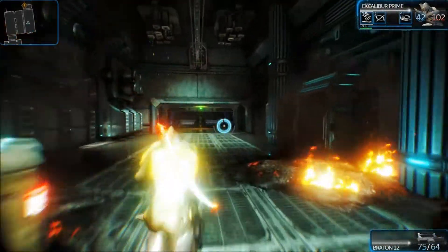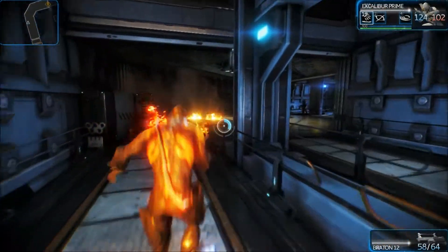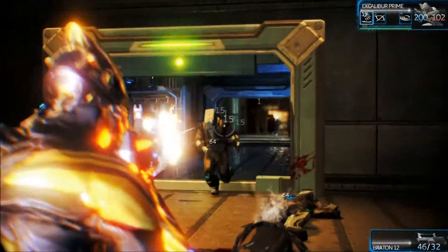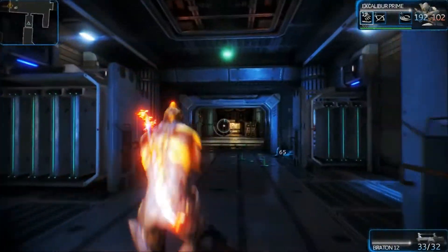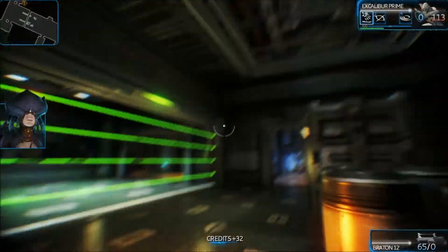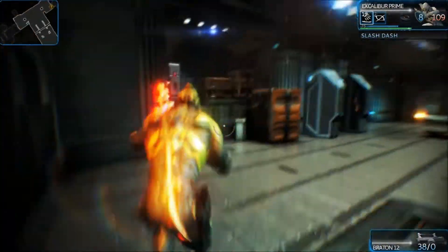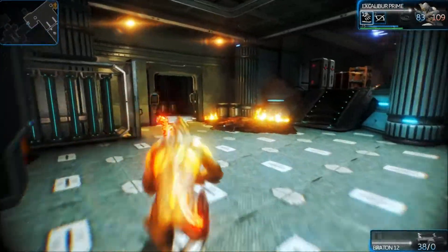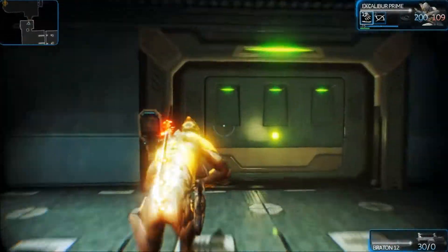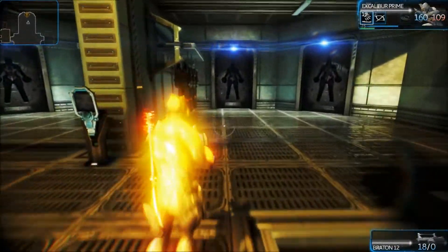We are getting our butts kicked - running away now. Where is this extraction point? I'm trying to do some awesome backward shooting but it's not working. There are guys in front of me too - this is a really hectic level. Make sure you're prepared - I think I was level 10 or 11, so be around level 10 when doing this. Make sure you've got a Braton around level 12 because that's a really powerful gun. There's the extraction point - let's get out of here! See you buddies! Explosions going on behind me - not sticking around to find out.